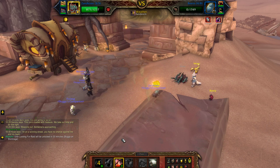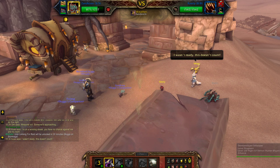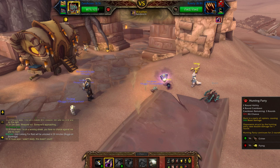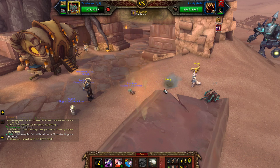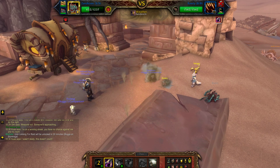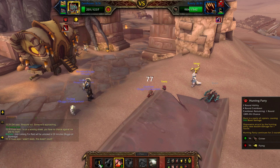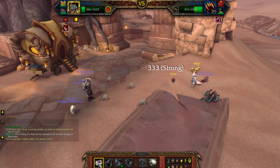Just like that, first pet is down. Now I'm going to fire off black claw here. My hunting party is down, but he's going to go underground anyway so it's not going to matter. So now my hunting party will come back up.